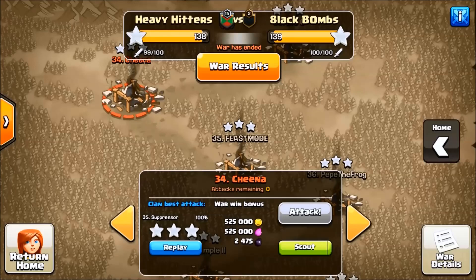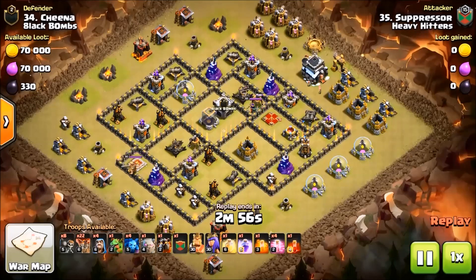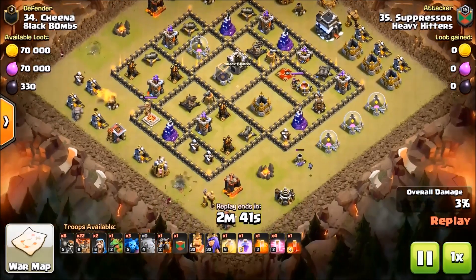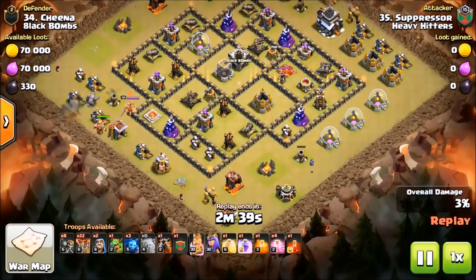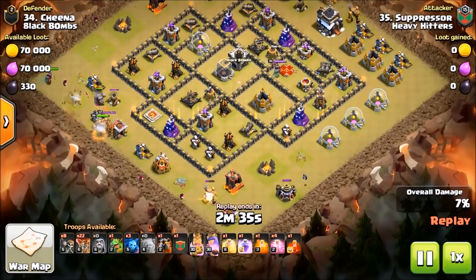This last example of GoLaLoon is going to be from one of our Circle of Clans family members in Heavy Hitters — here we go, Suppressor is rolling a GoLaLoon. This base typically you would see witch-slapped or gobo-weeweed, so I do like to see a different style of attack like this, especially a classic attack to take down this base.